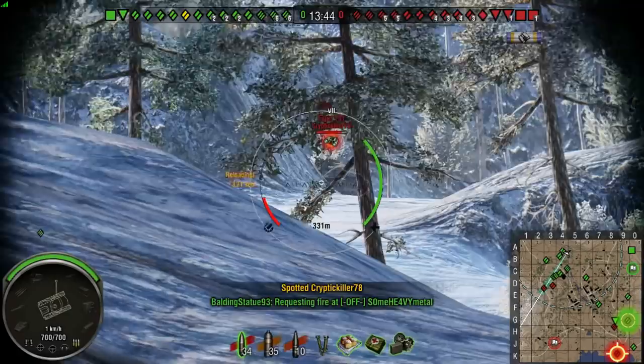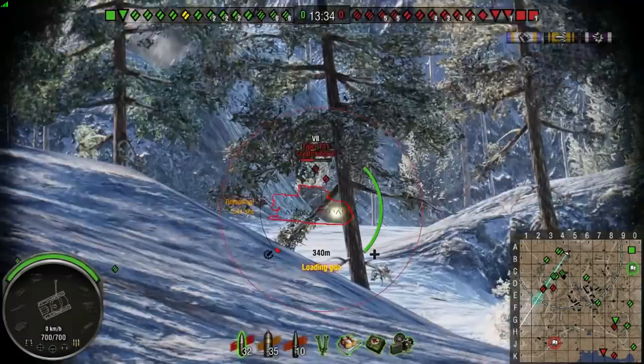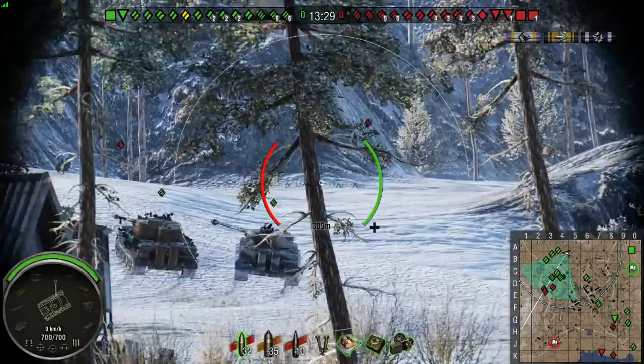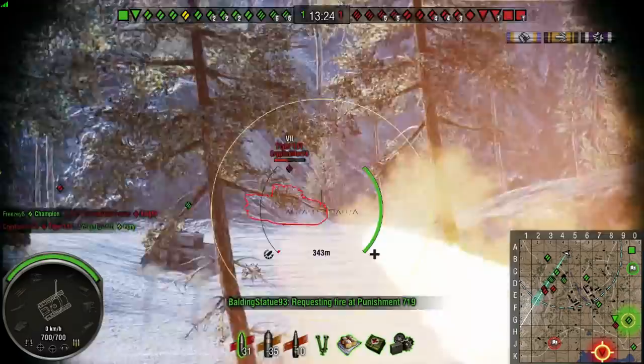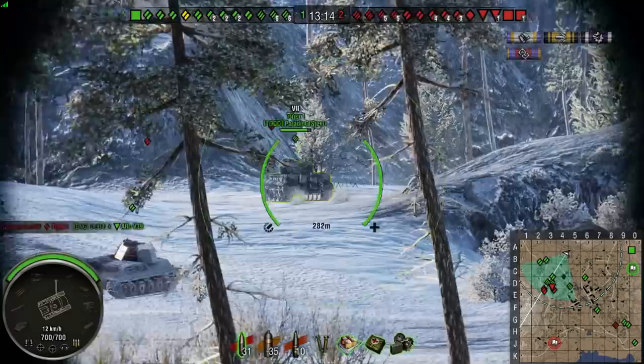The top forward speed is 50 kilometers per hour, but the reverse speed is 20 kilometers per hour, allowing you to really juke around when sniping behind a rock or something of that nature. With this engine, there is a 15% chance of fire — keep that in mind because it is a very pennable tank.